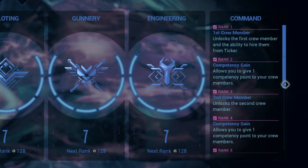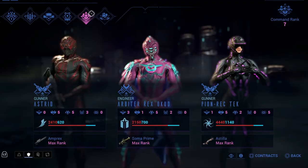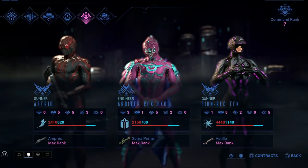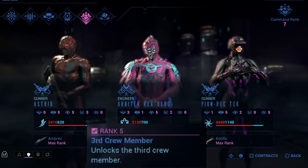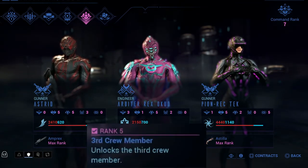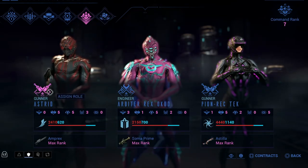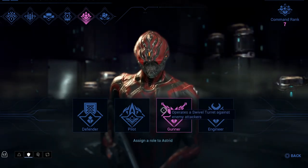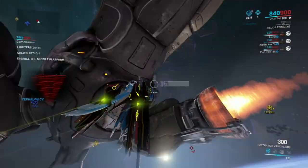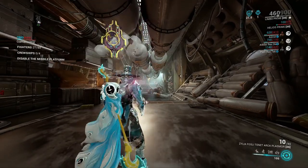If you're lacking squad mates for this mission, I recommend leveling up your intrinsic Command. This will unlock NPC crew members that you can use to help support your railjack. I am running this mission solo, so I have Command rank 5 unlocked, which provides a third crew member. I assigned two gunners and one engineer. The gunners will take care of all the ships for you, and the engineer will handle any damage done to the ship as well as any Grineer that board.